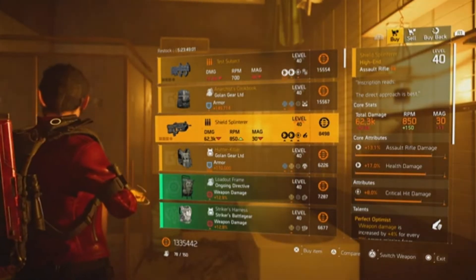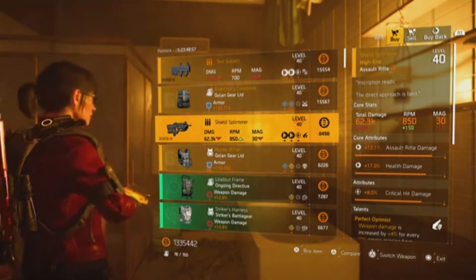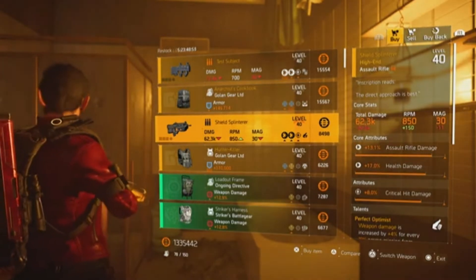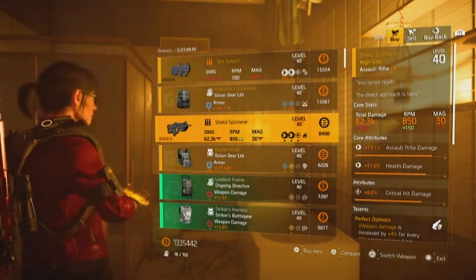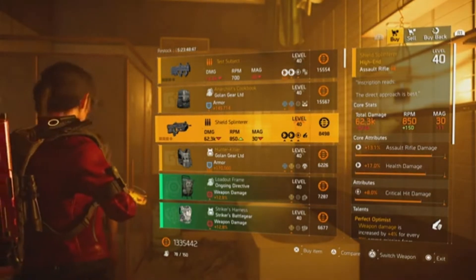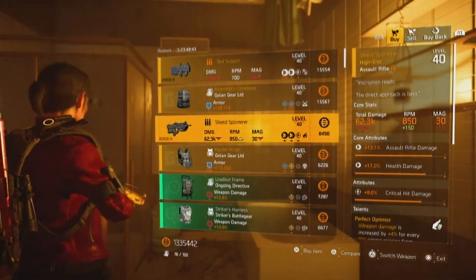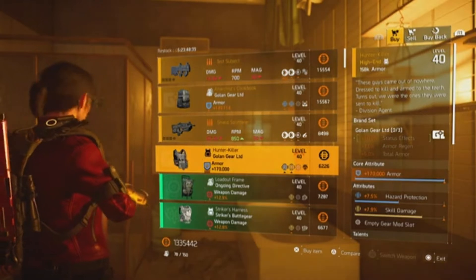The Shield Splinterer is what you get from killing all the Year One hunters. You get eight ivory keys after completing it and can open the box at the White House to get your first Shield Splinterer, then you'll see it at Cassie Mendoza every week after. This one's pretty good: assault rifle damage, health damage, crit damage, and Perfect Optimist.